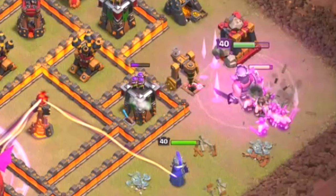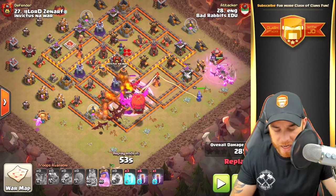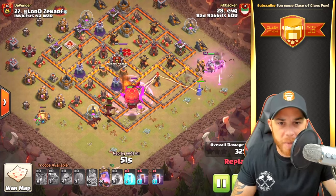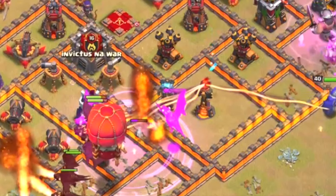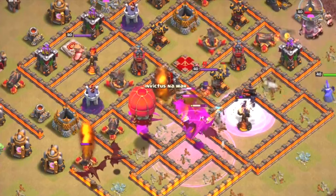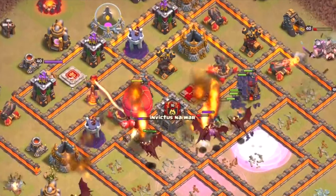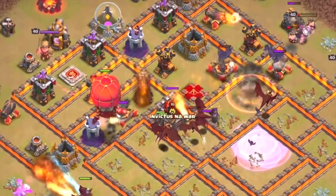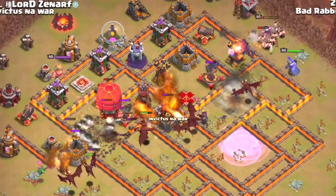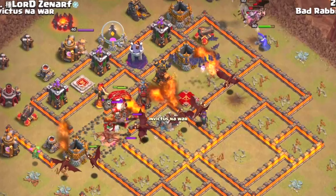You'll also notice a baby dragon on that spell factory — that way it keeps our dragons inside the base and not wandering like they normally do. Next, the freeze spell is dropped on that inferno tower as well as all seven bat spells. The bat spells start traveling up towards the air defenses, moving from defense to defense taking out cannons, X-bows, and air defenses, and moving up into the final wizard tower.